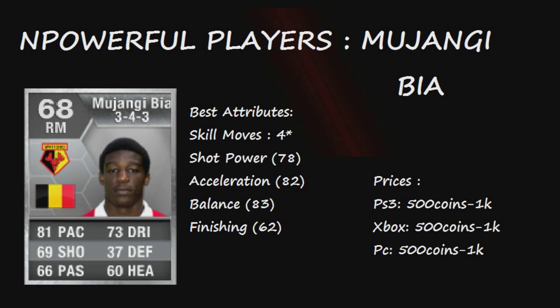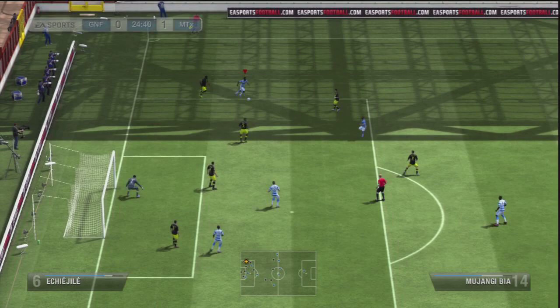His crossing is really good — I didn't really put that as a standard attribute because I think he's better as a right winger, but his crossing is still very good. You'll see in the clips that he does have quite a few decent crosses for me. Anyway guys, that pretty much sums up my Jangibia — I will move on to the gameplay and show you some of the goals and some nice bits of play that I had with him.